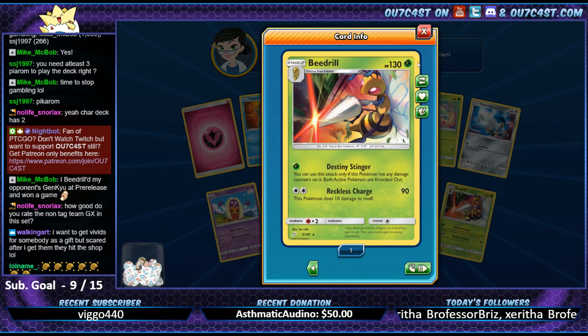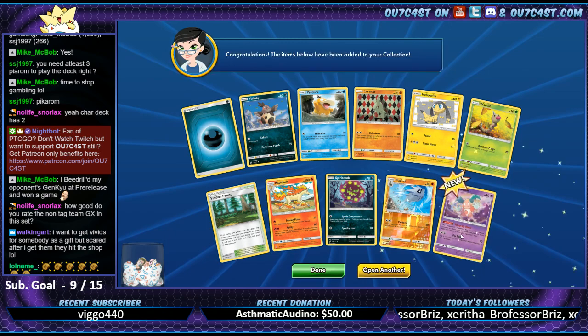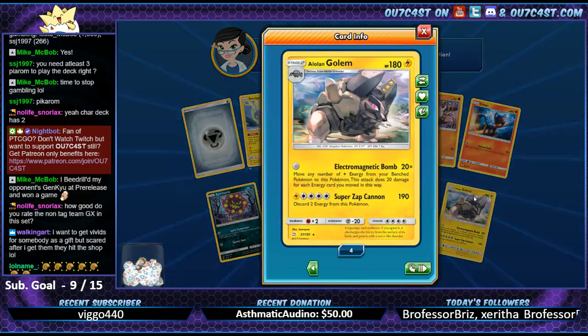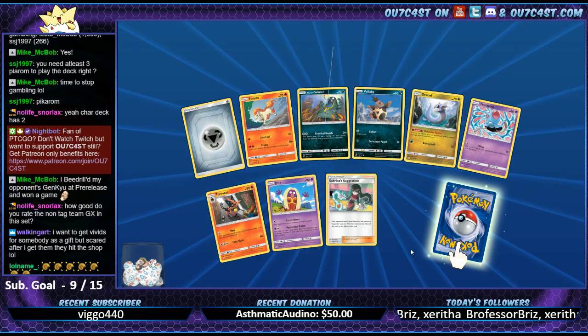Beedrill - we need some Jirachis going on. Mr. Mime. Another Tapu Koko - and I got my playset, woohoo! Alright, we're at 78 packs - we got about 44 more to go. A little over halfway. Now we're just getting reprints.